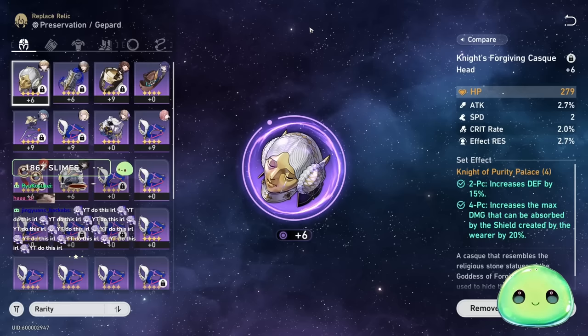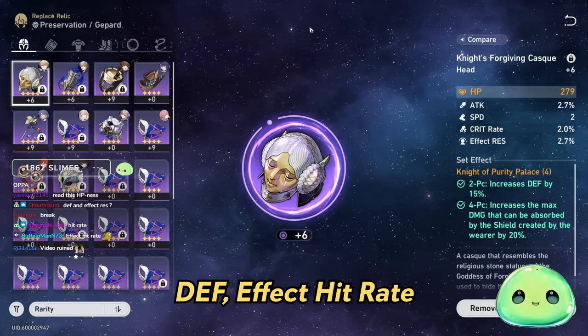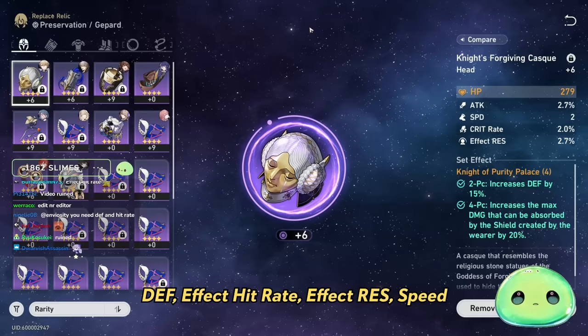For substats, I'd recommend Defense, Effect Hit Rate — since your E ability has a chance to freeze enemies, Effect Resist so you can dodge debuffs from enemies, and Speed. Those four main substats are what I'd recommend trying to go for on your Jepard.